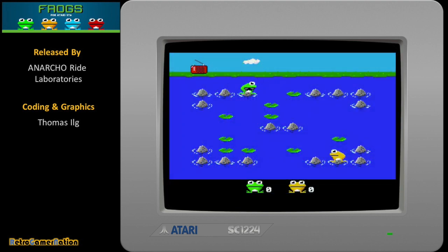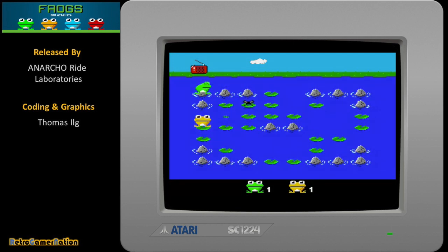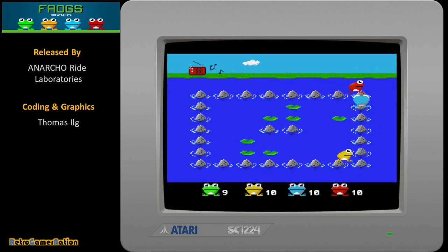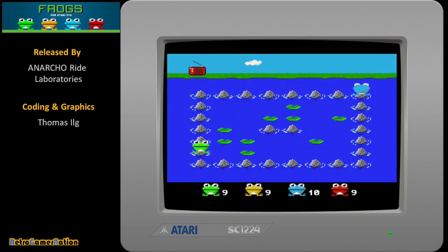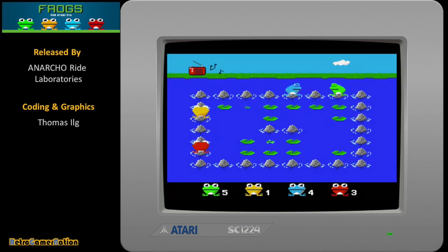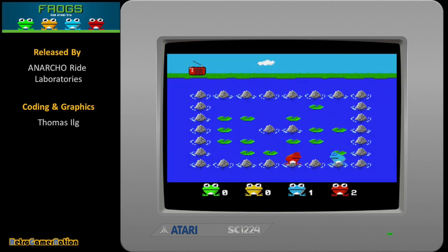There are three different game modes on offer in Frogs. Bug Hunt, which is where you try to be the first to eat a specified number of insects. Battle, where each frog tries to push each other into the pond to score a point. And Countdown, where again each frog tries to push each other into the pond, but this time with a life being lost each time your frog is pushed in, and the winner being the last surviving frog on the pond.